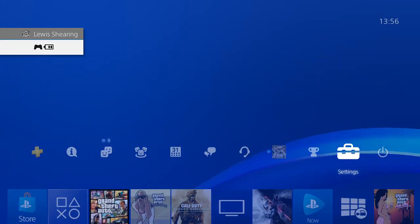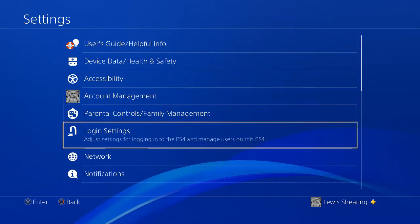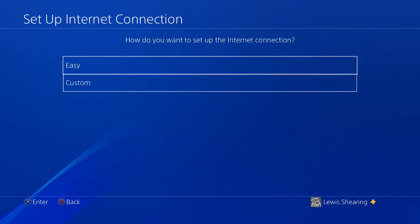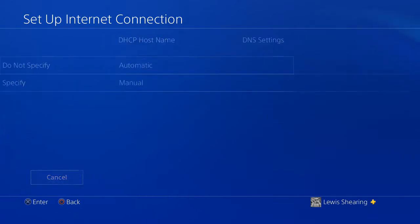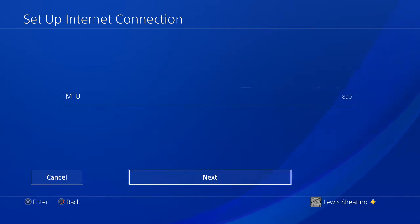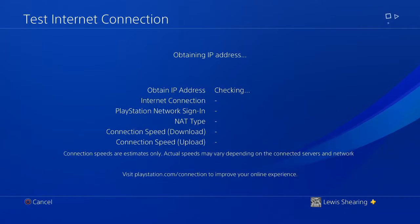Go on to Settings and then go on to Network. Set up using LAN, go on to Custom, and go all the way through until you see the MTU settings. Go on to Manual — it should say 1000 — change that to 800. That's what I have, so do not use proxy, then test your internet connection.